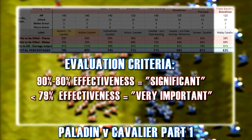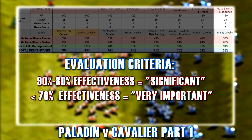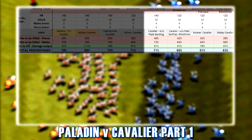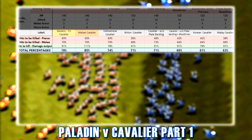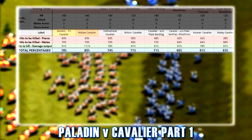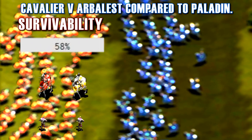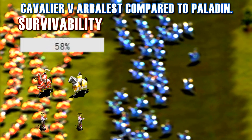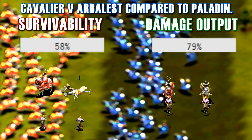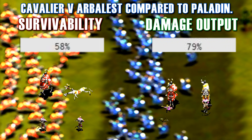I would suggest that you watch my previous video on this topic, because I'll be building on the data that I've already collected. That video is a bit long, but basically I used math to generate a percentage relative to a generic fully upgraded Paladin. For example, a fully upgraded Cavalier is only 58% as good as a fully upgraded Paladin at surviving Arbalests, but it's 79% as good at dealing damage to them.